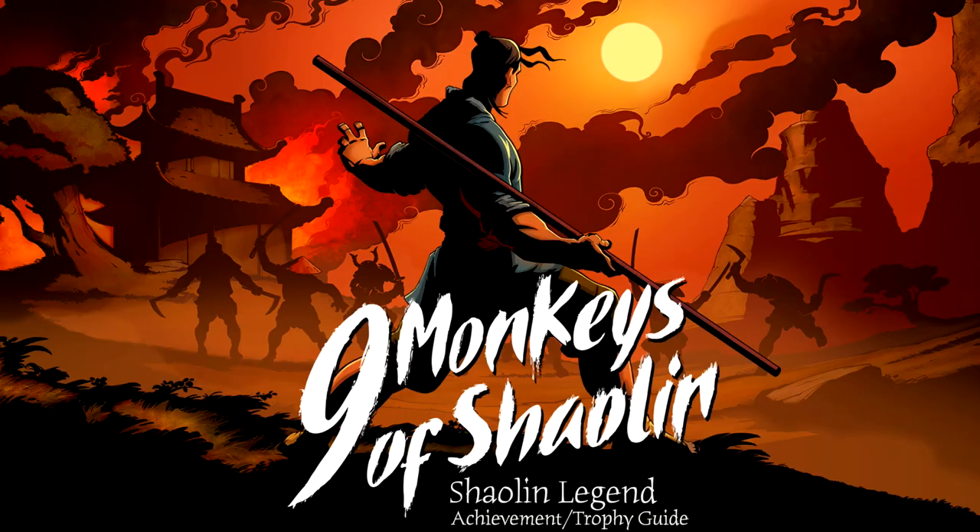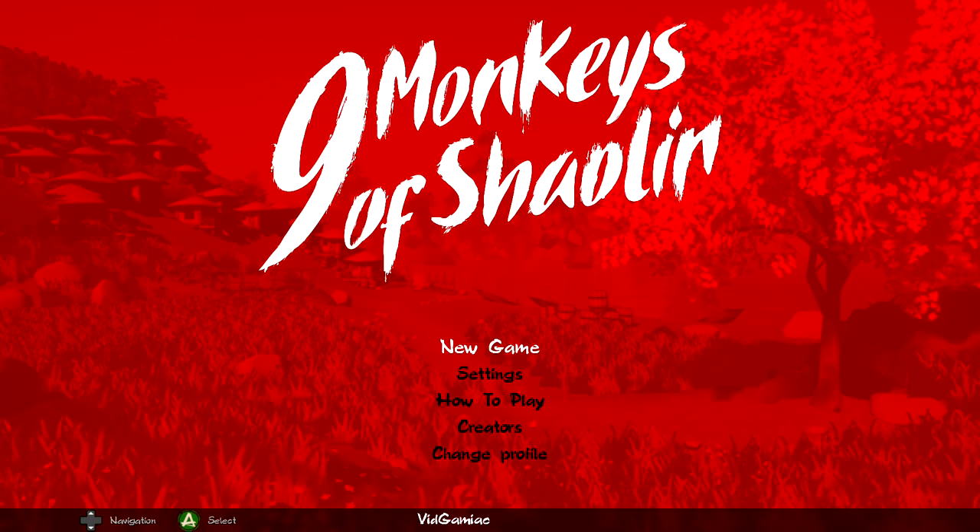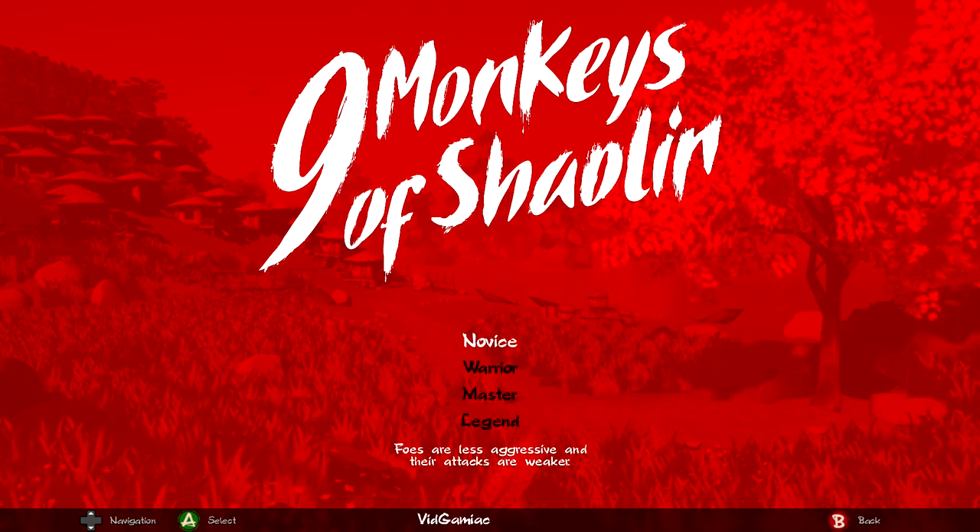Hey everybody, here from GimmeEgg.com. We're starting Nine Monkeys of Shaolin today and we're going to use a little trick to get through the game super quickly. We need a USB keyboard for this, so make sure you plug one into your console. Start up a new game on single player and set the difficulty to the highest one, which is Legend, so we can go for that achievement.